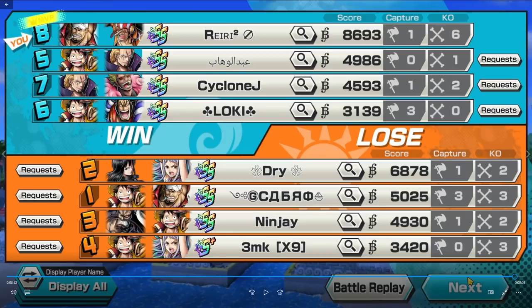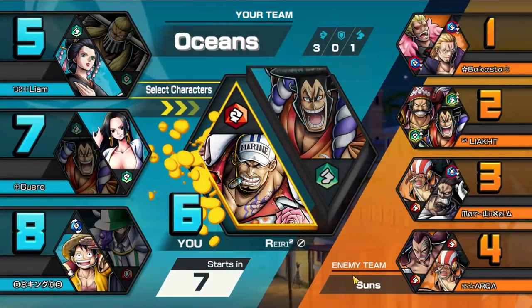He got 6k, 1 capture, 8.6k — almost 9k score. Not bad! We saw what he can do against Luffys. Against Luffy you have to be smart because of his stupid damage and skills, but if you play smart with Akainu you can very easily counter Luffy because he's not tanky at all.